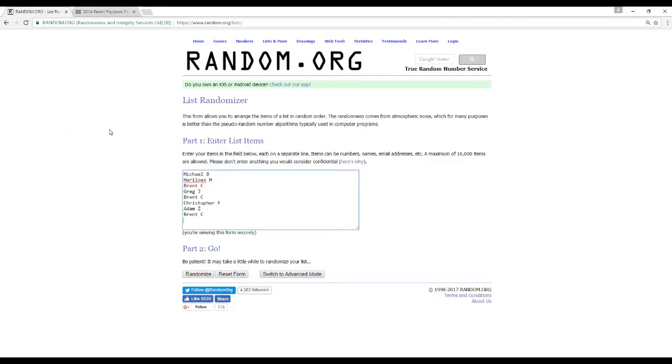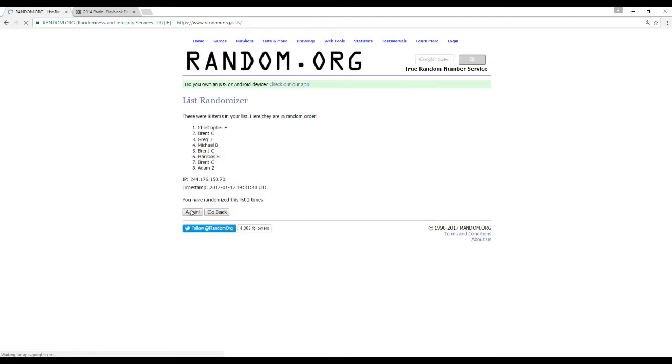Here are our names: Michael B., Herali, OSH, Brent C., Greg J., Brent C., Christopher S., Adam Z., and Brent C. I'm going to randomize this five times — one, two, three, four, five. There we are. We're also going to randomize our divisions five times.